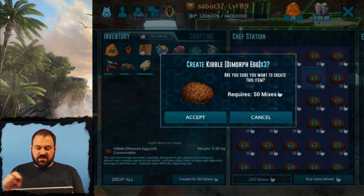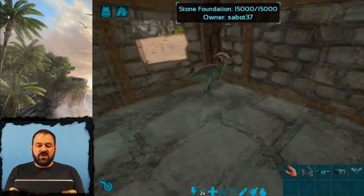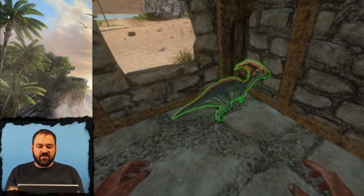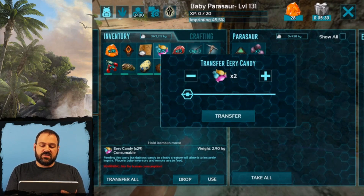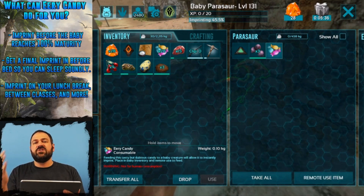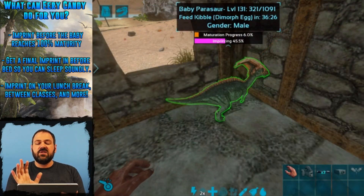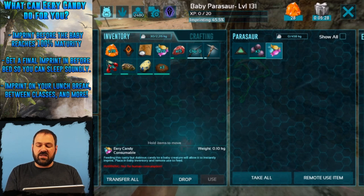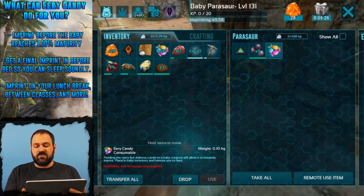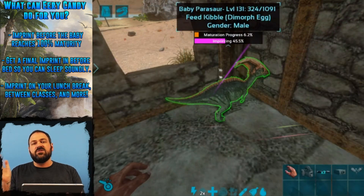Let's create that. Now we go over to our baby and give him a piece of candy — just one is all we'll use for this, but you're going to use as many as you need for each imprint you're trying to accomplish. Notice right now that he wants this kibble in 36 minutes. As soon as we feed him this candy, we use this remote use item button down here in the bottom right corner, and you'll notice that the timer instantly goes to zero.